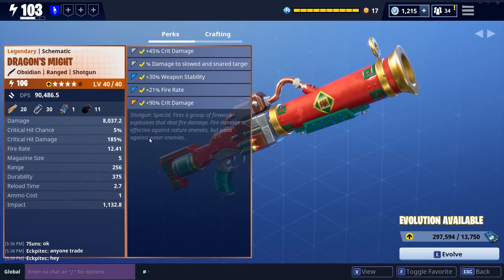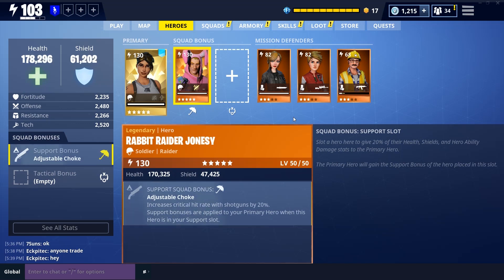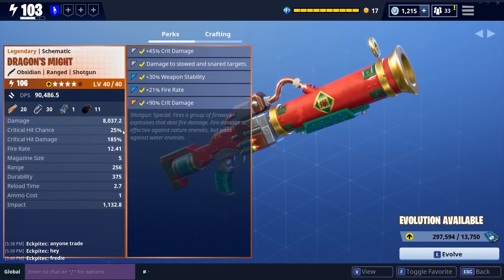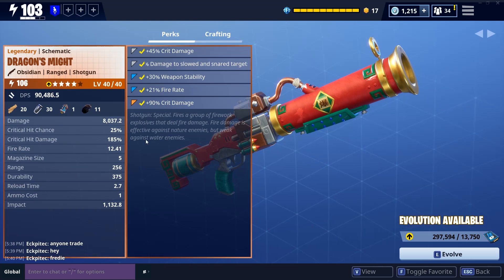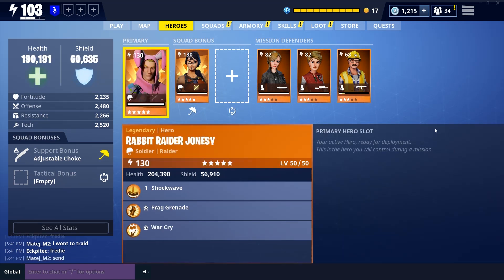Just for comparison, here I have the ranged shotgun with 5% hit chance and 185 damage. Slotting Rabbit Ranger Jonesy for the 20% bonus, we now have 25% hit chance. This shows you don't need to go into a game — just by changing your heroes in the menu and inspecting your weapons you can immediately see the effect of your build.